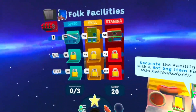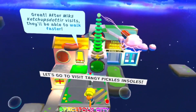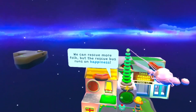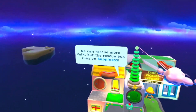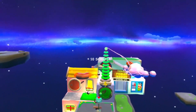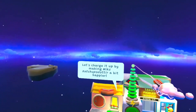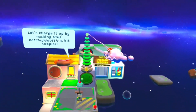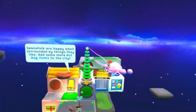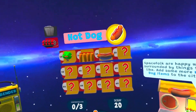So we need to decorate it - I need another hot dog. Let's grab another hot dog. So now it's a hot dog. Rescue Morfolk - a rescue bus runs on happiness. Let's make him happier. They're happy when they're surrounded by things they like. Add some more hot dog items.